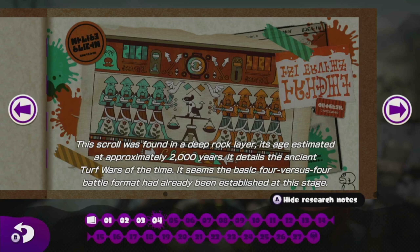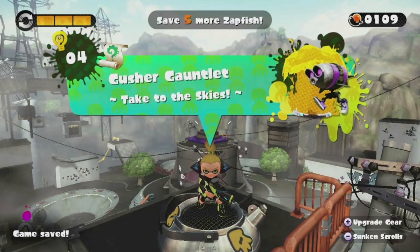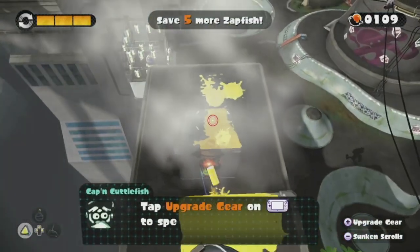The Sunken Sea Scroll says: 'This scroll was found in a deep rock layer. Its age is estimated at approximately 2,000 years. It details the ancient turf wars of the time. It seems the basic four-versus-four battle format had already been established in this era.' So even in ancient times, the squid kind had taken to the turf wars.